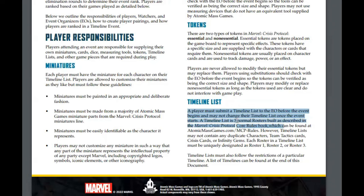A timeline list is three normal rosters built as described in the Marvel Crisis Protocol Local rulebook. However — big however — a timeline list may not contain any duplicate characters, team tactic cards, crisis cards, or infinity gems. Each roster in a timeline must be uniquely designated as roster one, two, and three.